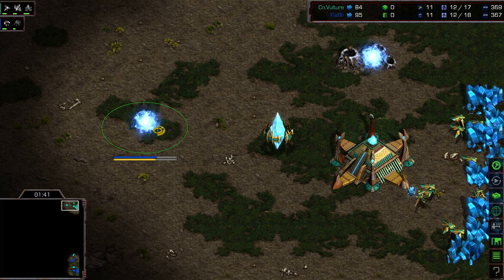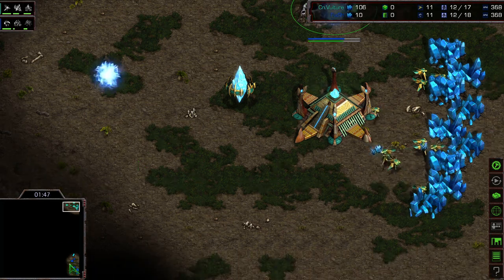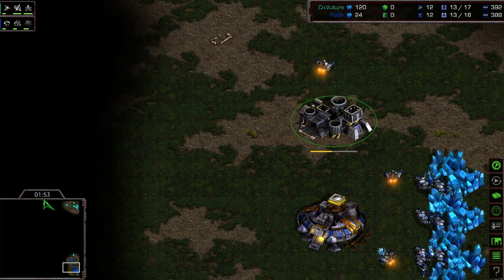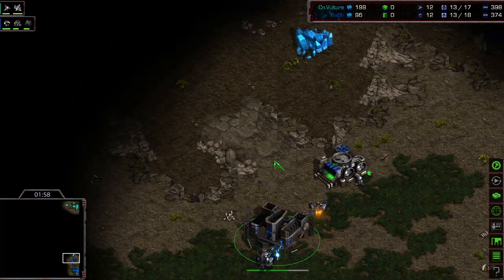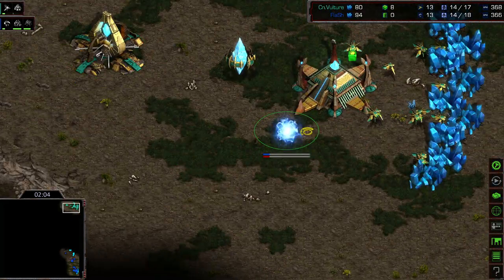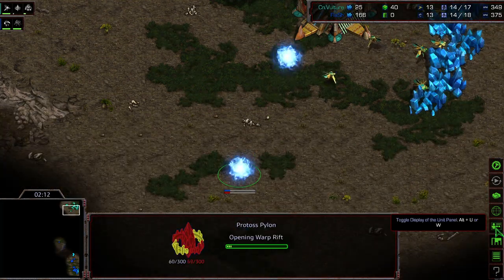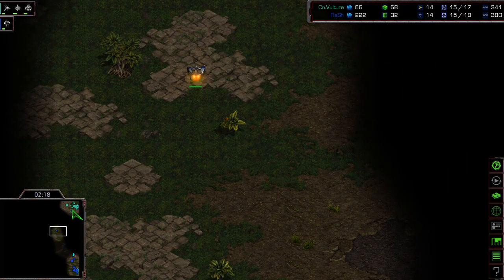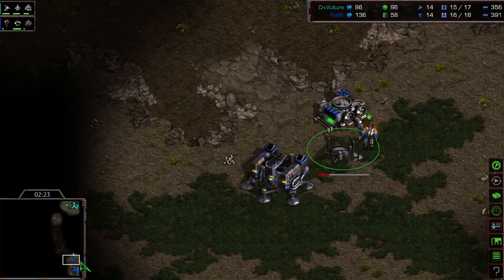Let's check the Protoss — there's his gateway, and he has continued with his gas. Both players are at 11 worker count and nobody has sent out scouting workers yet, but we're closing on the two-minute mark so the map should be scouted soon. Flash is now the first to move out his SCV. There's the Protoss's Cybernetics Core, and another pylon is being placed. Flash is heading straight to the upper right, so this could be a small advantage for him knowing exactly where his opponent is.